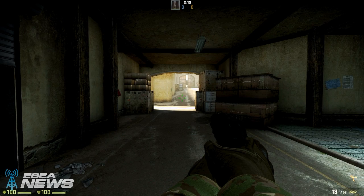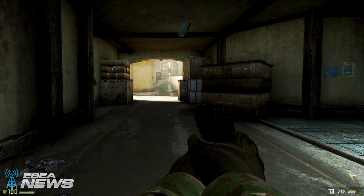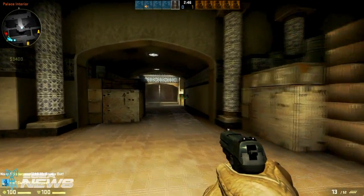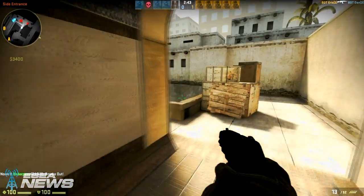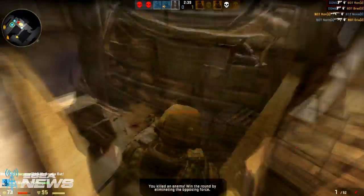One of the most notable differences in game is that the P2000 has 13 bullets per clip, which is one more bullet than the USP has. We've all personally experienced, or at least have witnessed, a big opening pistol round where one more bullet could have changed the fate of the game, so we'll have to see how significant of a role this actually plays.